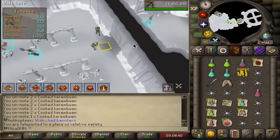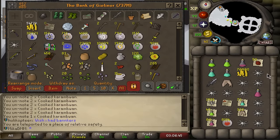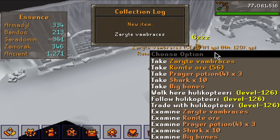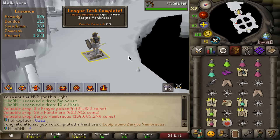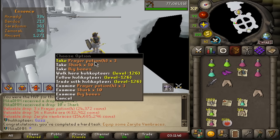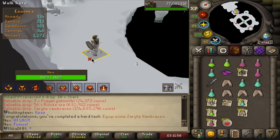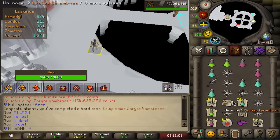It's so funny — my duo partner is resetting after every kill wishing he had bankers, meanwhile I could do like 50 kills in a row with my supplies, which is kind of crazy. Yes! Zaryte vambraces! Oh my god, that's huge! That is absolutely massive — best-in-slot vambrace right there. How many points is this? Only 80? That is a ridiculously low amount of points but I do not care. That is the second best drop we can get from here aside from the Zaryte crossbow. Grinding these duos for many hours every day and we finally get something.